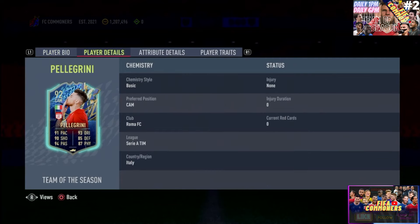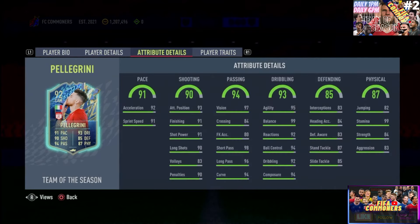This card is already looking phenomenal. He has 92 acceleration, 91 sprint speed — that is very good. The overall pace of 91, I like it. Everything is above 90 for a midfielder — that is the basic minimum at this current stage of the game. Go ahead and boost it if you want him maxed out, but I think that's already good looking.